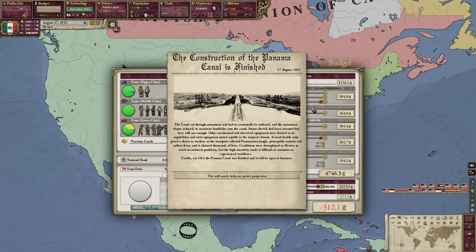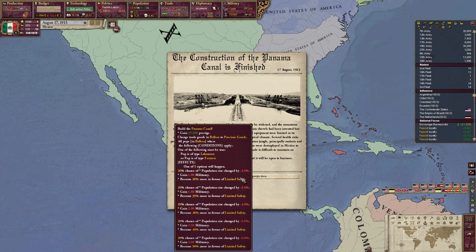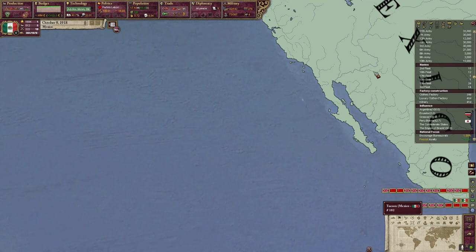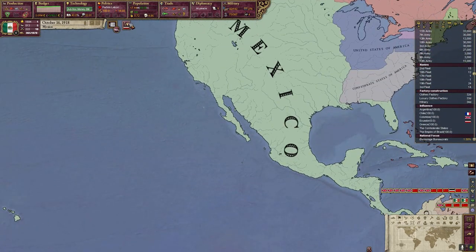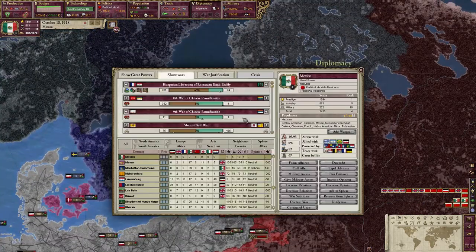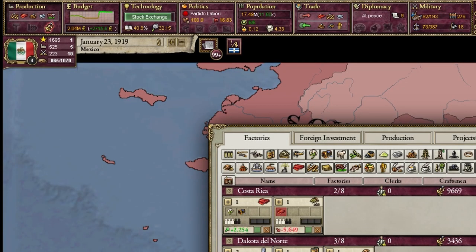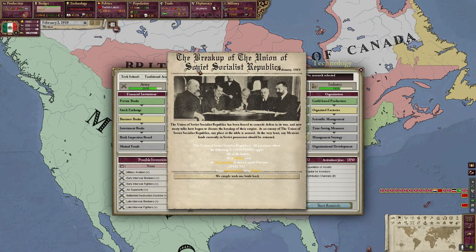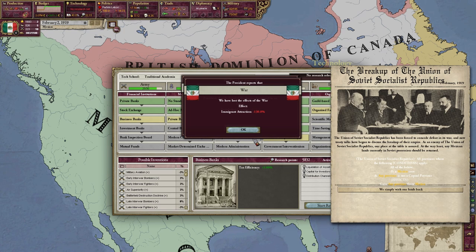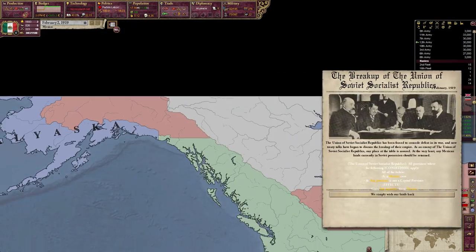The Panama Canal construction ended just after the war. The CSA also peaced out for Maryland and West Virginia, leaving the US as a rotten corpse of its former self. The years after that were pretty peaceful — only for the Germans to decide they wanted to dismantle Russia. And because they were so competent, they managed to dismantle the Russians — at this point the Soviets — in just 4 months. 4 months! That's some real blitzkrieg right there. Fun fact: when I took the decision for the cores on British Columbia, it also gave me cores on some Russian territories in Alaska — so after Germany dismantled Russia, I just got them for free.